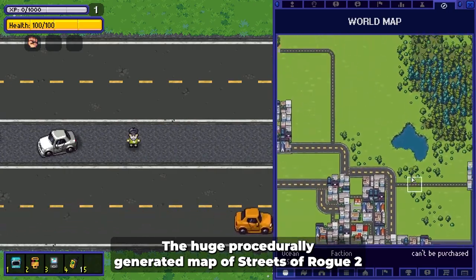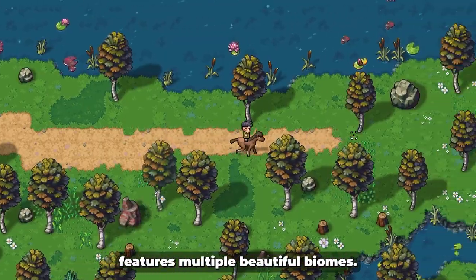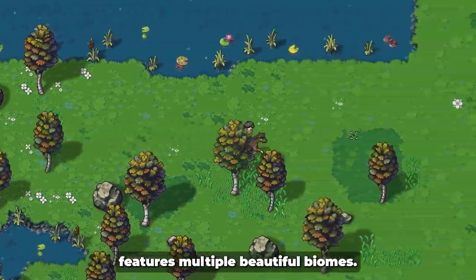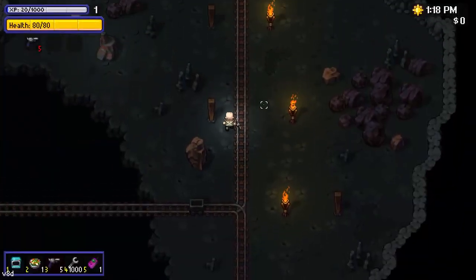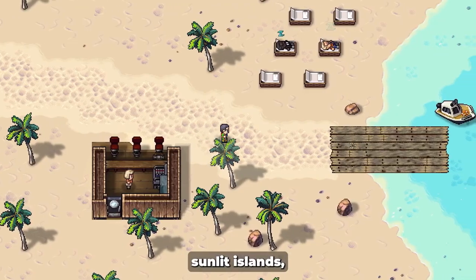The huge procedurally generated map of Streets of Rogue 2 features multiple beautiful biomes. Bustling cities! Serene countryside! Mysterious caves! Sunlit islands!